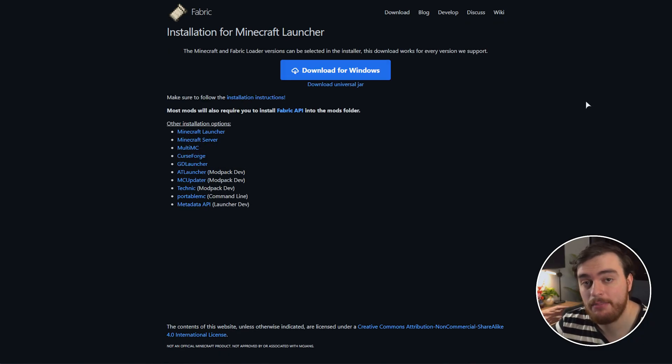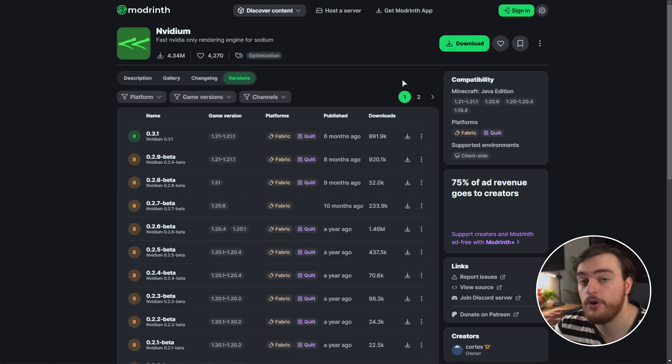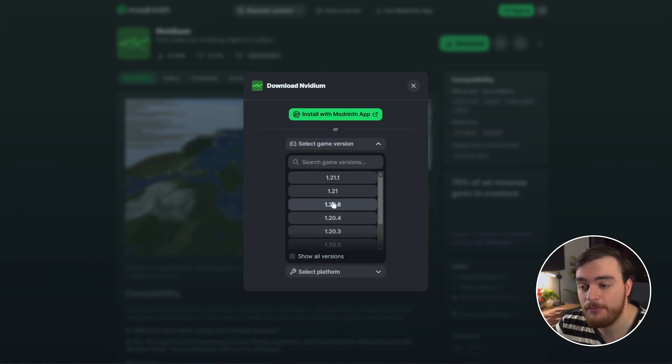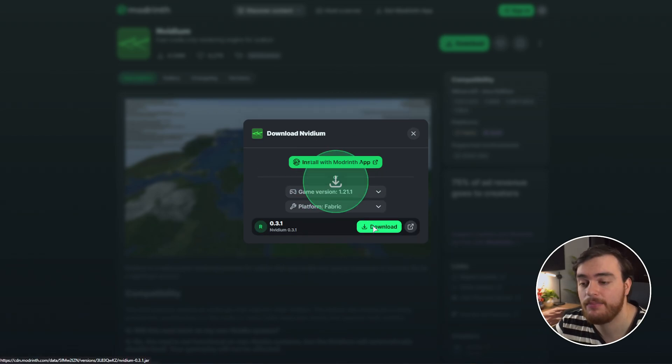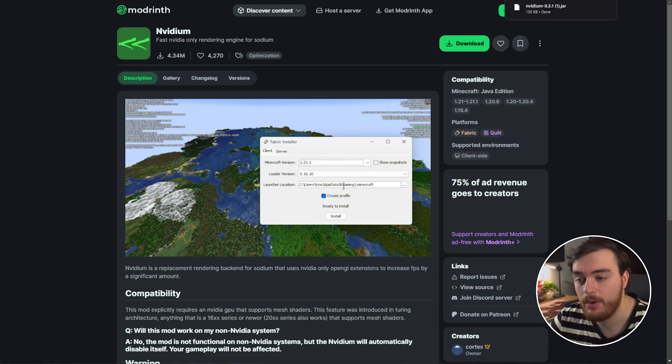First, download Fabric — you'll find a link down below. Choose download for Windows and open the Fabric installer. On the client tab, we need to make sure the version we get is compatible with NVIDium. From NVIDium's Modrinth page, choose download, then select game version — the latest version is 1.21.1. I'll download this for Fabric, and we'll install Fabric for version 1.21.1.